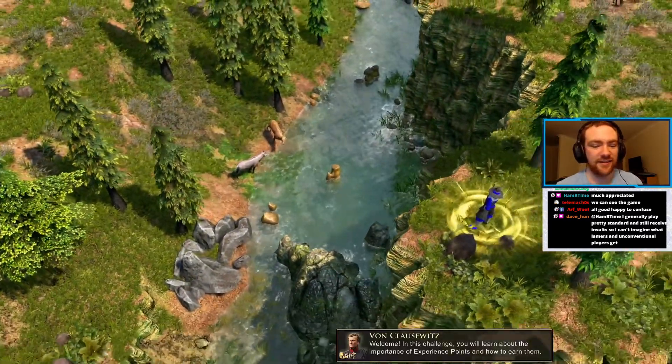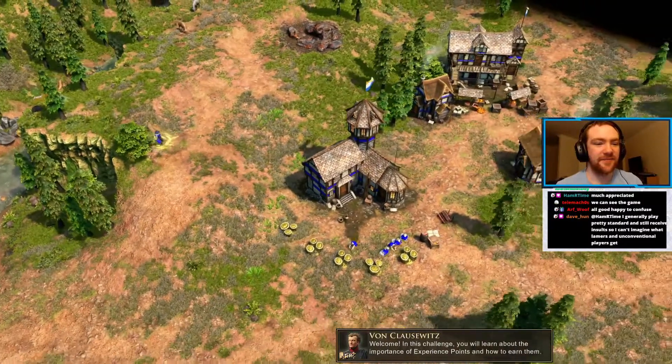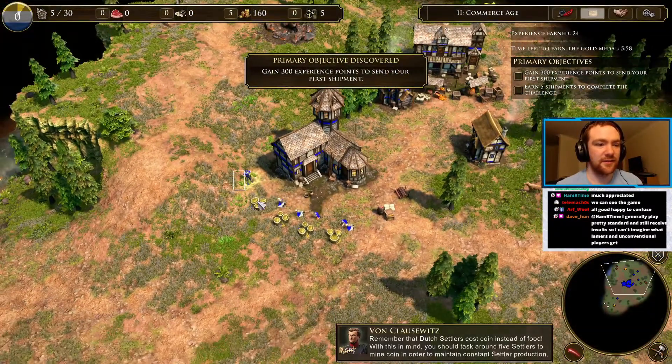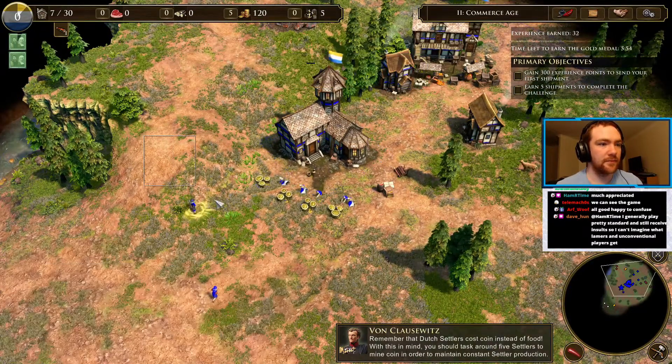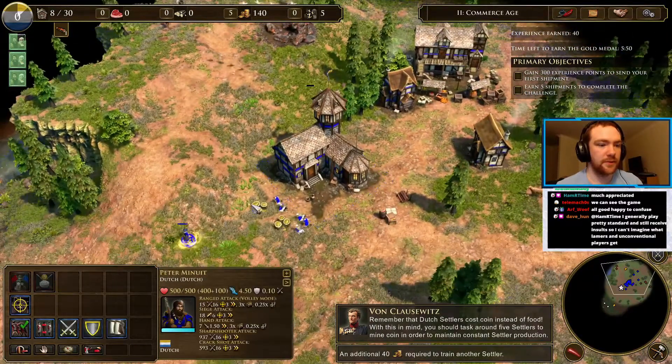Welcome. In this challenge you will learn about the importance of experience points and how to earn them. Remember that Dutch settlers cost coin instead of food. With this in mind, you should place around five settlers to mine coin in order to maintain constant production.